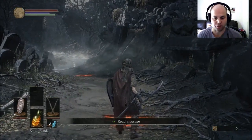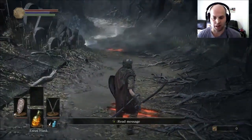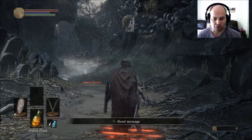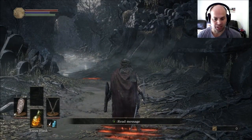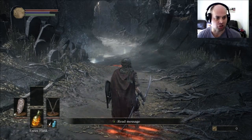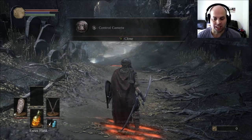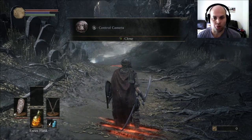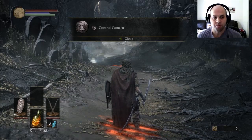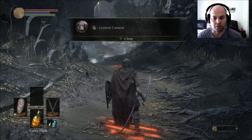These things on the ground are messages put there by developers — this is the tutorial stage, so these are tutorial messages. Later on, anyone can put them on the ground, so they could be from other players who are basically just trying to screw you over. Be aware in later areas that they may be helpful or they may just be someone trying to screw you over. People upvote them, so if it's a helpful one it'll have a lot of upvotes.